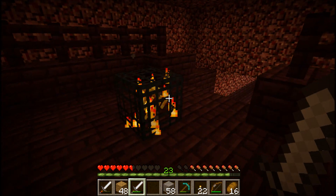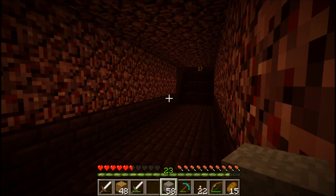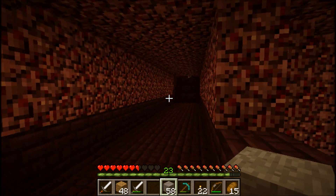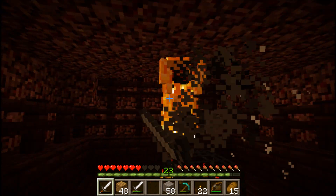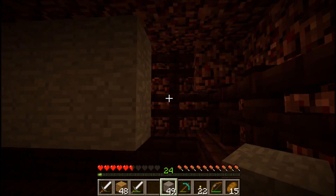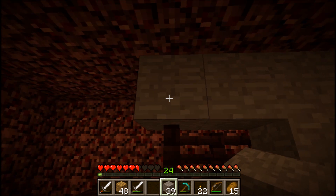Alright, I got him. Now, I don't want to destroy the spawner. What I do want to do is enclose it. Blaze spawners — the most efficient way, at least the way that I prefer for farming blaze, is to enclose their spawners and get the smallest little opening possible for them to fly around so you can kill them quickly. If you can enclose their spawners, they are much easier to kill because they aren't flying all over the place, and you can hit them easier.